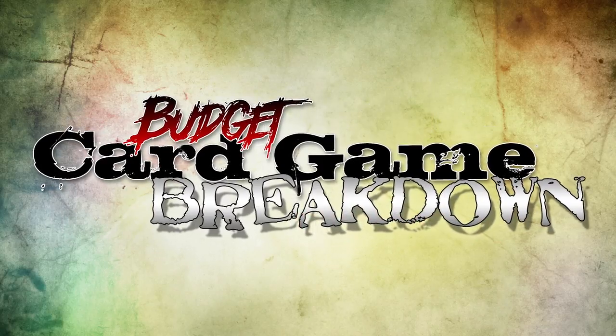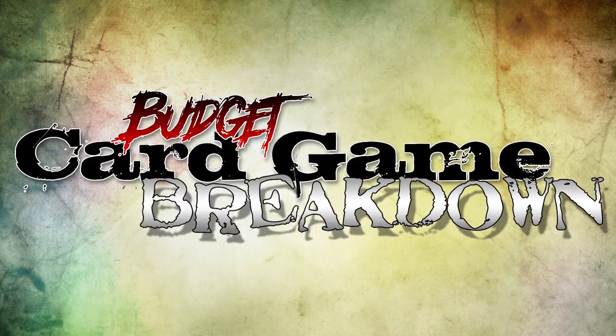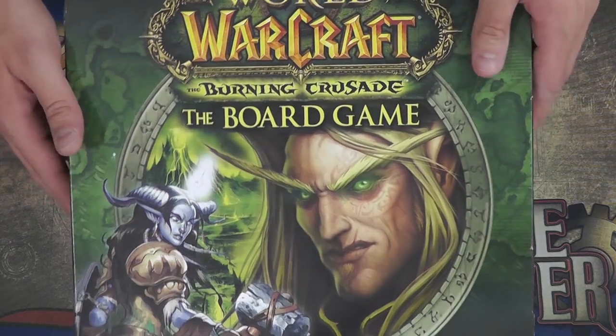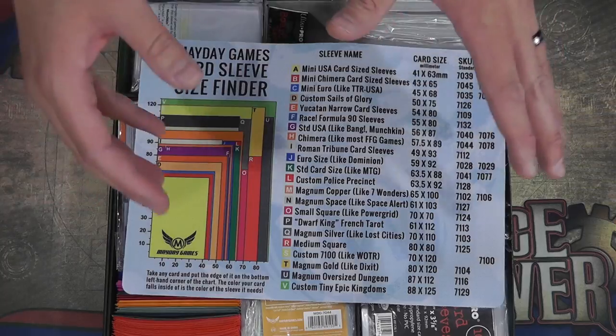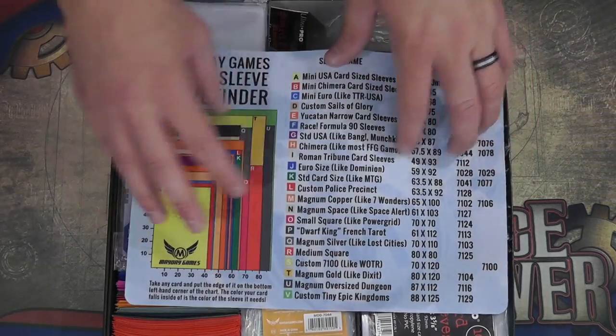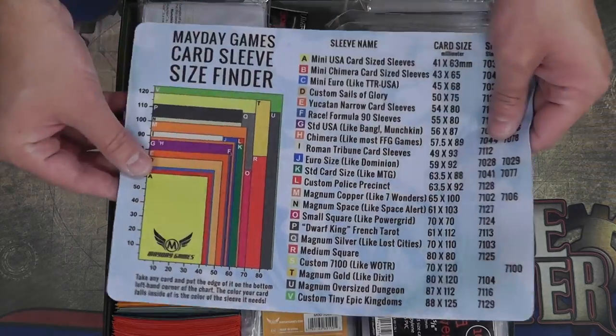Hey everyone, this is Tim Janet — The Metal People — and this is the Budget Card Game Breakdown. For this episode I thought I'd do something slightly different. Since I've been talking a lot about card games, I thought it'd be fun to show you the sleeves I use and explain why I sleeve games. For storage I've been using the Burning Crusade expansion to the World of Warcraft board game. The first thing I want to show is this really neat accessory from Mayday Games — a mouse pad that helps you identify the right sleeve size.